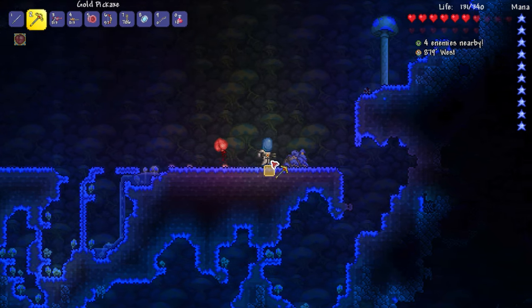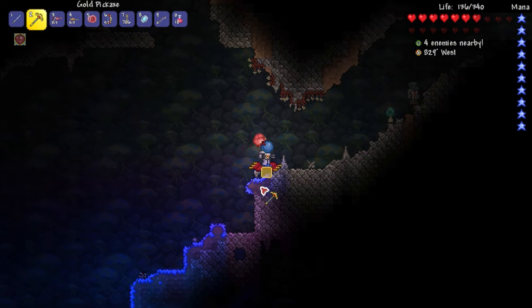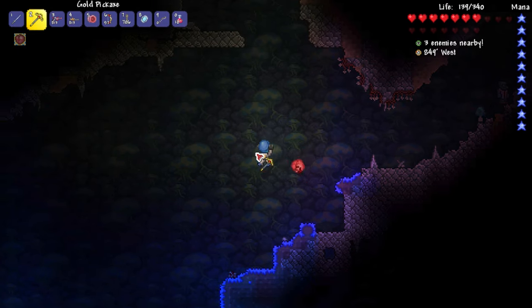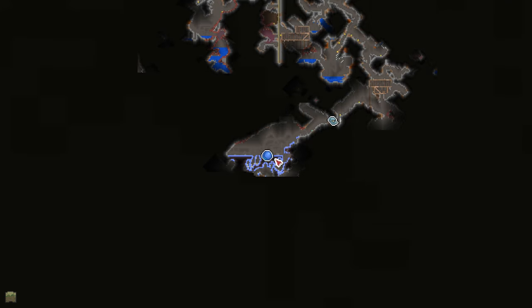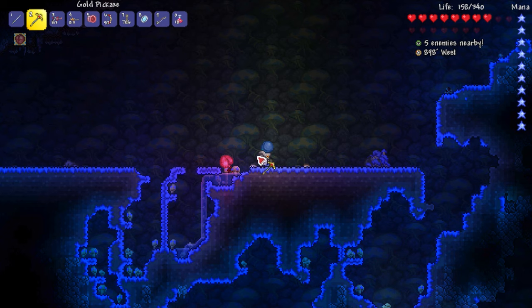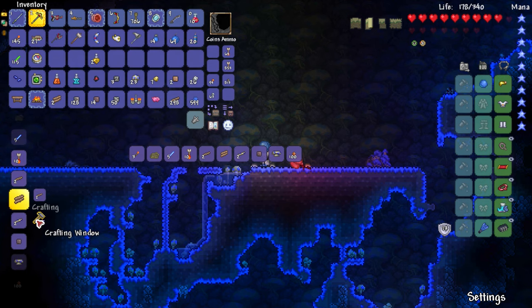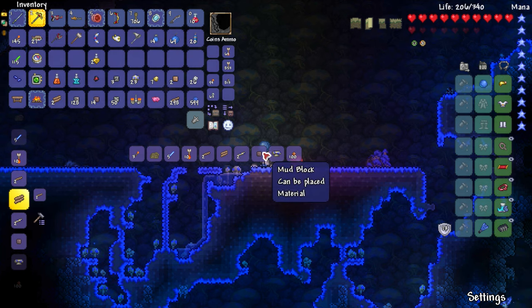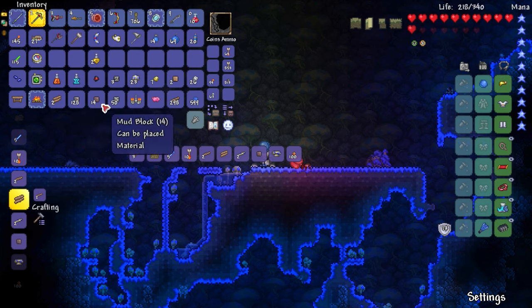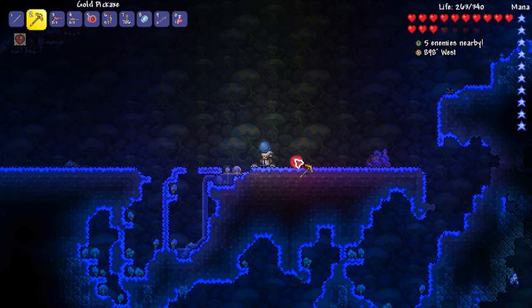Somewhere around here is where our thing is. Oh — is this a tree? Technically it is — a mushroom tree! I wonder if I can get mushroom acorns. If I place them down that would count as a sapling. There's glowing mushrooms right there. Oh there's a lot of them down there! I think I'll be able to make his house out of glowing mushroom material. I picked up five glowing mushrooms from that one tree.